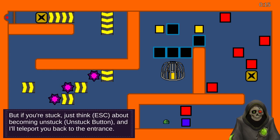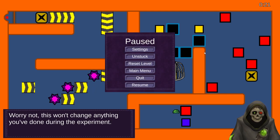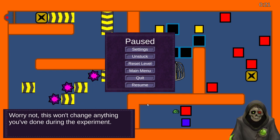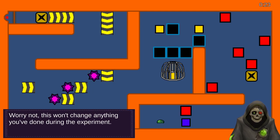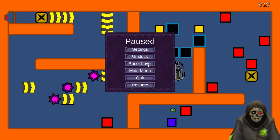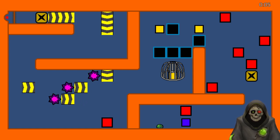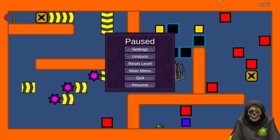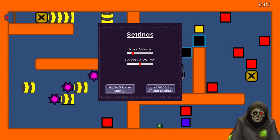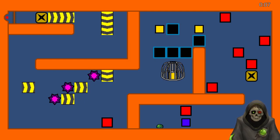We have a counter in the upper right telling us how long we've gone for. We can also hit escape to open up the pause menu, which pauses the timer and the dialogue. We can use the unstuck button, which will just teleport us to the beginning — it doesn't reset any of the blocks or anything. We also have a reset level button, which actually resets the level and also resets the timer, whereas unstuck does not reset the timer. Settings are very simple — just the music and sound effect volume. You can apply settings and resume.